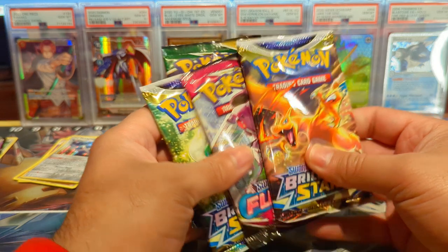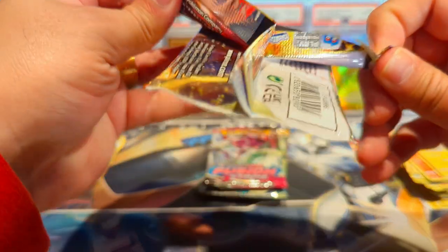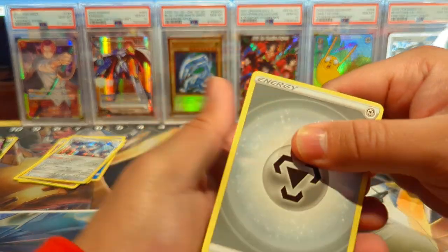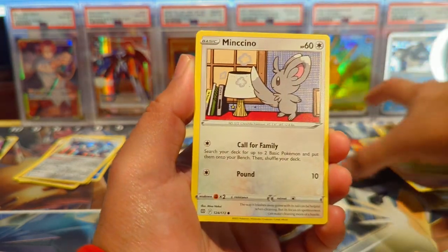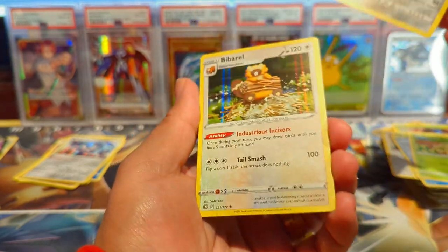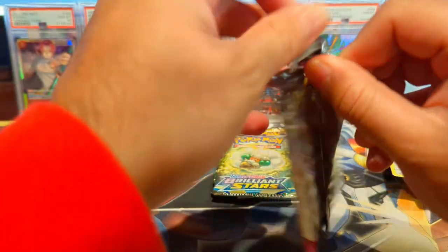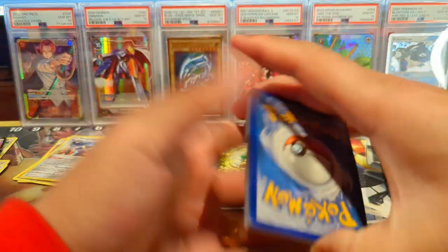The Bolt-on V box has two Brilliant Stars and Evolving Skies — three packs, three chances at alt arts. I'm not sure what's in the Professor Juniper tin, so we'll see. It could be more Evolving Skies or some more Brilliant Stars. We get a Heatran and a Barbara hollow — nice, great for a lot of decks especially ones that need draw power.